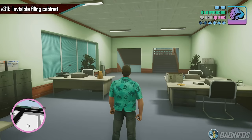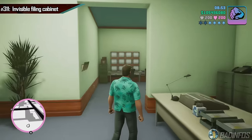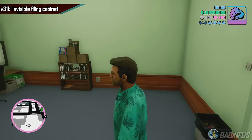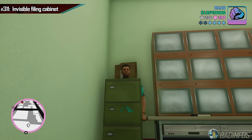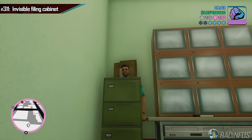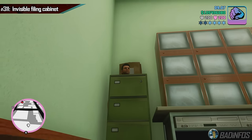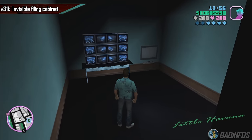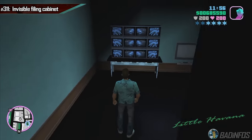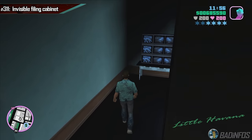If you enter the bank of Vice City and enter the security room, you may notice something off. There's lots of furniture in this room, but this filing cabinet should not actually exist. Tommy can just walk into it and become one with the box — we shall call him Boxy from now on. This item was not present in the original, so it's a new addition, and one of the few new additions they've added being broken seems on brand. Lovely.